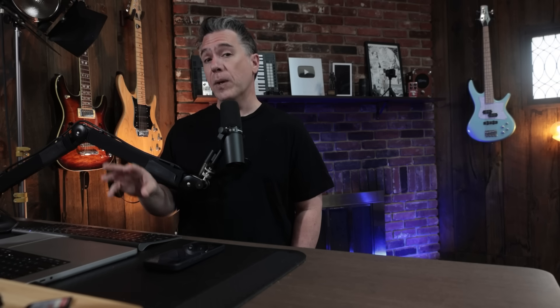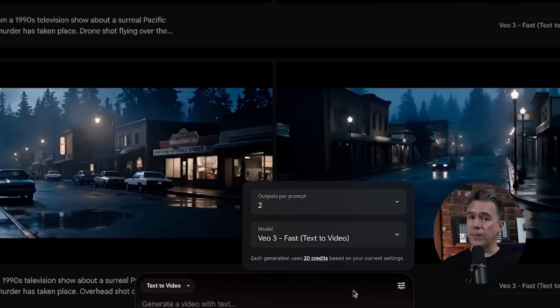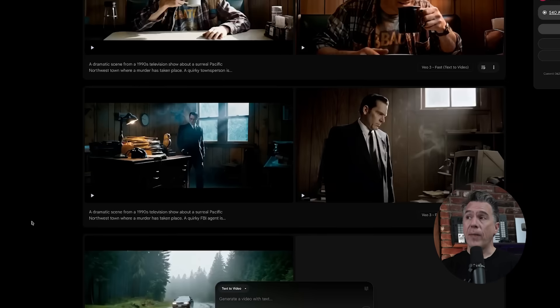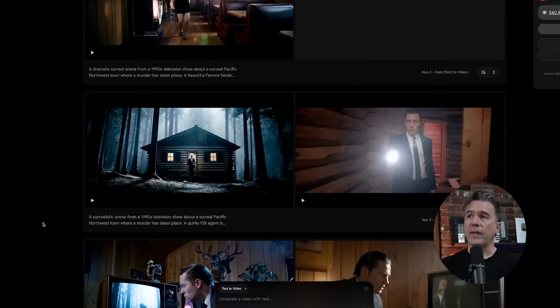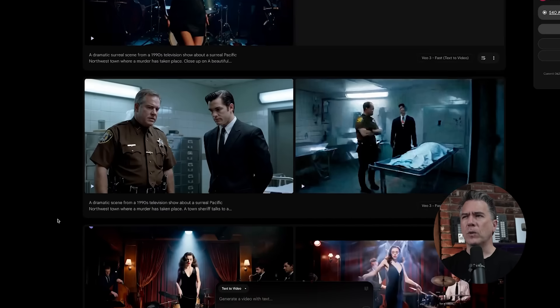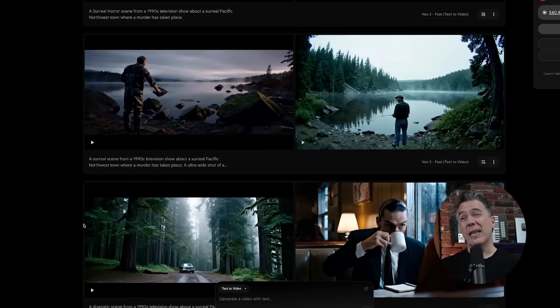The fast version is currently only available on the Flow platform — I haven't seen it released via API just yet. The cost is only 20 credits per generation, meaning you get up to 625 outputs using VO3 Fast mode, as opposed to the 125 per month you get with VO3 quality output. That's a pretty big jump. Without fast mode, there's no way I would have been able to pull off that Twin Peaks short we saw at the beginning. In terms of total generations, it was somewhere in the neighborhood of about 103.